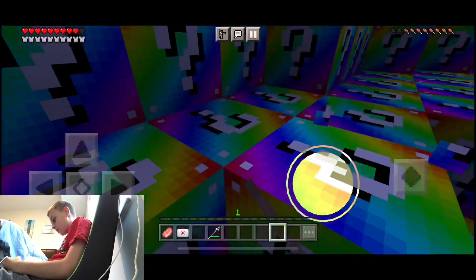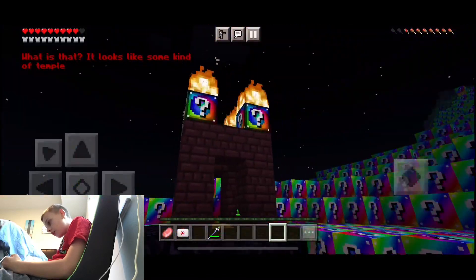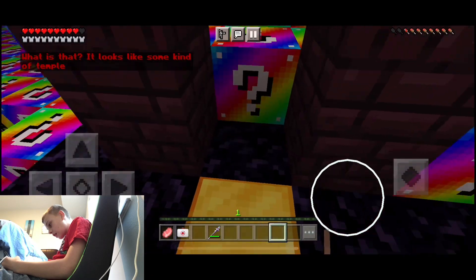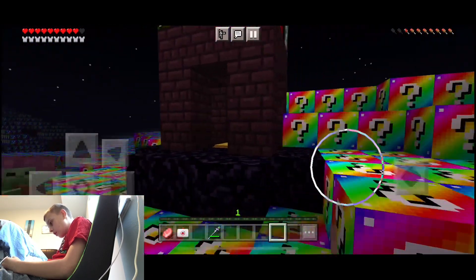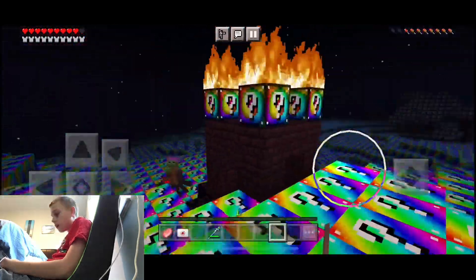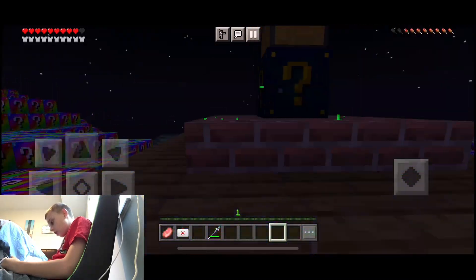Okay, let's open this up. What is that? It looks like some kind of temple. Oh no — okay guys, so the rule in this is that if you get a thing with lucky blocks, you have to open them.